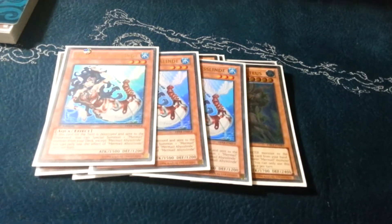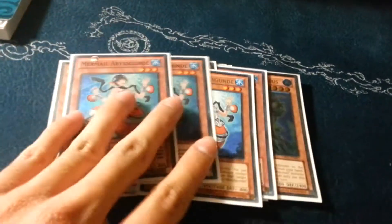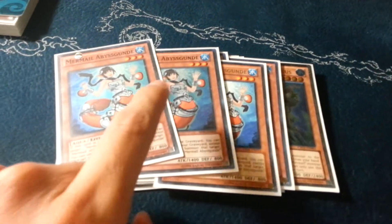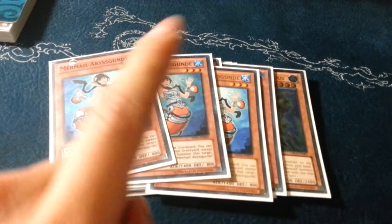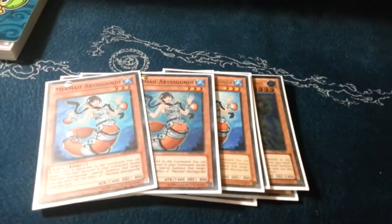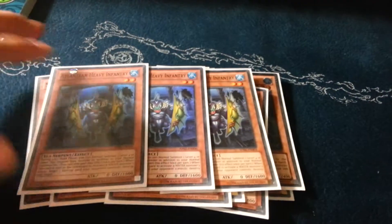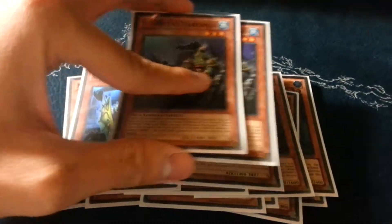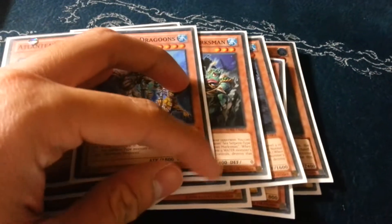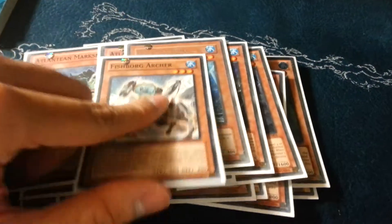Triple Linde — it's too good. A lot of people have fear of Blader but this is just too good. Triple Gunde — it's an amazing card, though I don't like top-decking this at all so I might cut it to two, but right now three is okay. Triple Pike — amazing. One Turge. Triple Infantry. Triple Marksman.